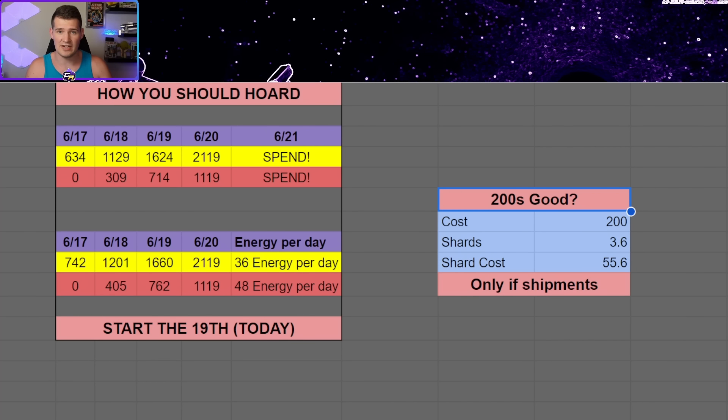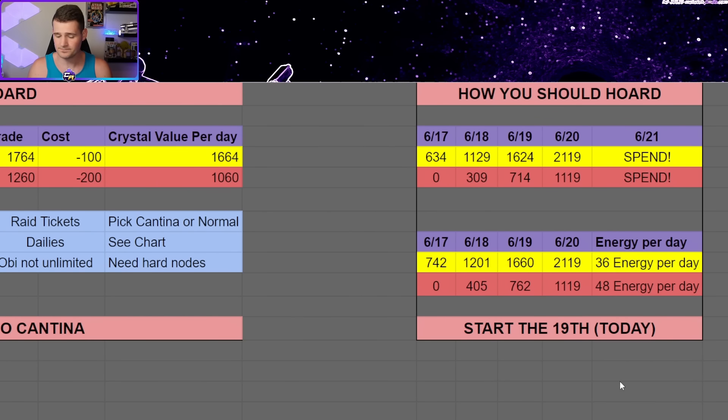We don't have to do any elaborate math about the energy we're giving up by letting it sit over time, because that happens regardless. Just because you refresh energy at 200 crystals one, two, three, or four times over several days, you're not missing out on anything extra — the overall price is just more expensive. But the overall value can be good, especially for those planning to get Qui-Gon via shipments. If you're getting him through the node, the 200s probably aren't great — but you could justify it as being cheaper than shipments.